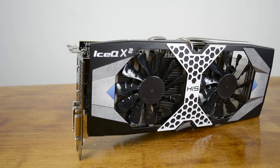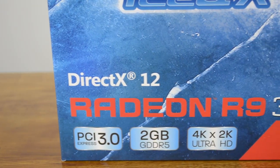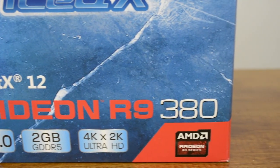Measuring cost per frame isn't something I've done before but I found it very interesting. This data is highly dependent on pricing — we went with typical asking prices for each card and excluded any sales or rebates. Although we didn't test a huge range of games, the six titles provided fairly consistent results and should paint an accurate picture. The card that delivered the best bang for your buck was the Radeon R9 380 — at an overall cost of $3.94 per frame assuming a purchase price of $200, and with an average of 52 fps it was just fast enough for smooth gameplay at 1080p with all the eye candy turned up.